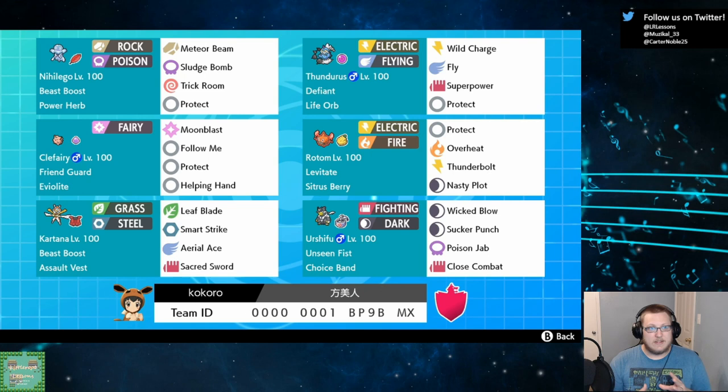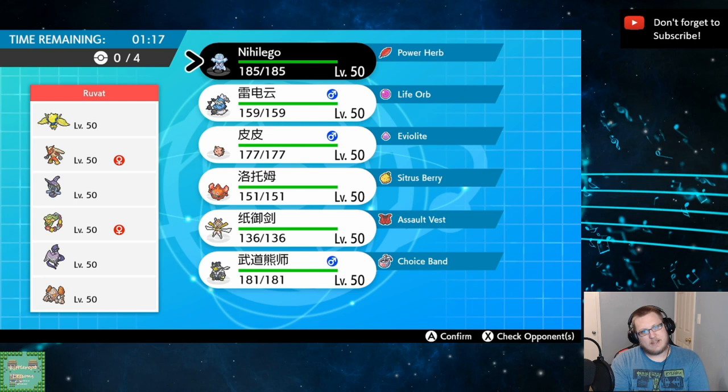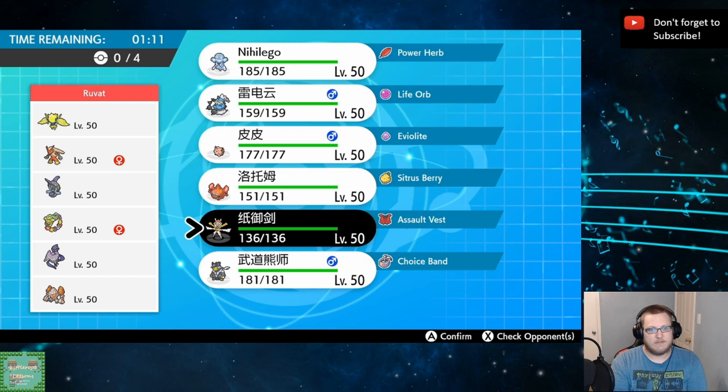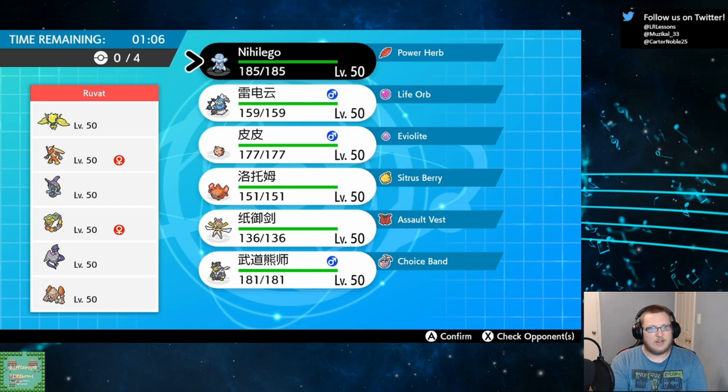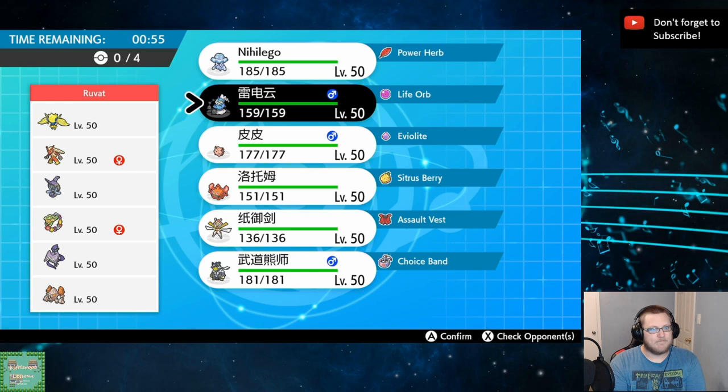This team feels very flexible and has a lot of flowchart-y if-this-do-this situations. Getting into game one here, it looks like our opponent is doing Trick Room Iron Ball stuff with their Articuno. Regirock kind of poses a problem because we don't really have a good way of dealing with Regirock outside of Kartana and Urshifu. Blaziken is also kind of worrisome because it just hits Kartana. Expecting them to bring Tapu Fini, Regielectrik, and then they can bring anything from Regirock to Blaziken.